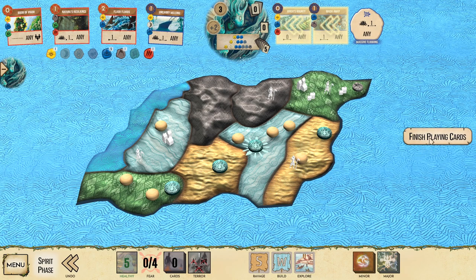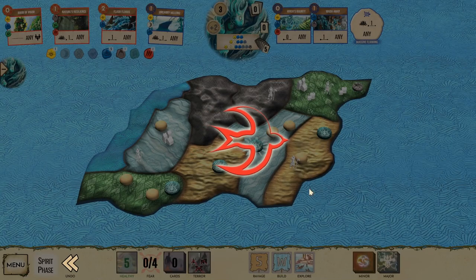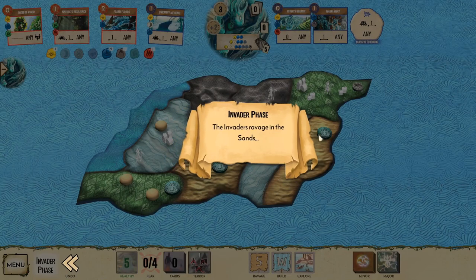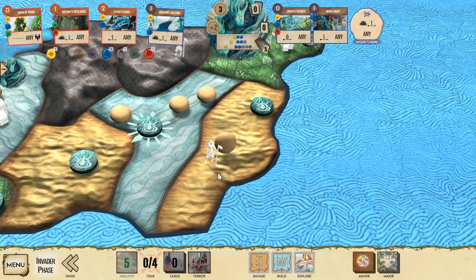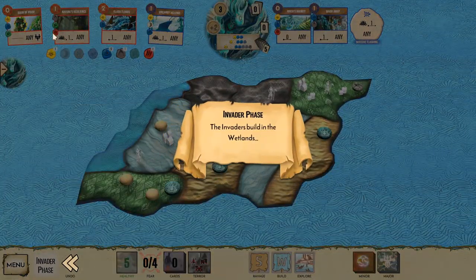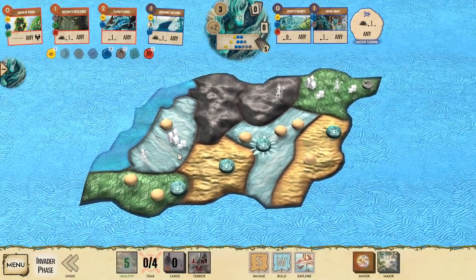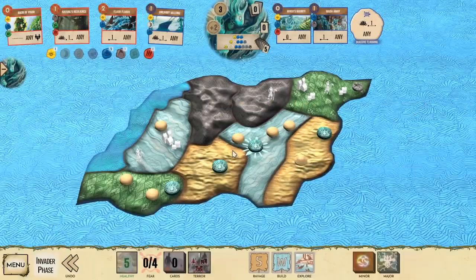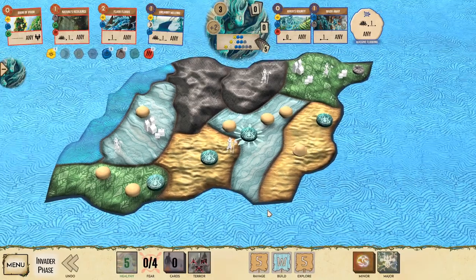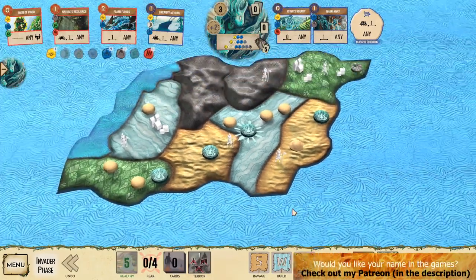We're gonna let them build here in the wetlands - we're fine with that because we're gonna be able to destroy that with the Nature's Resilience next turn. So we'll use river's bounty to gain more Dahan and maybe use uncanny meeting to remove some blight. We'll finish playing cards. So they'll build a town here and a city here, and then they will explore the sandlands again. That's actually not too bad.